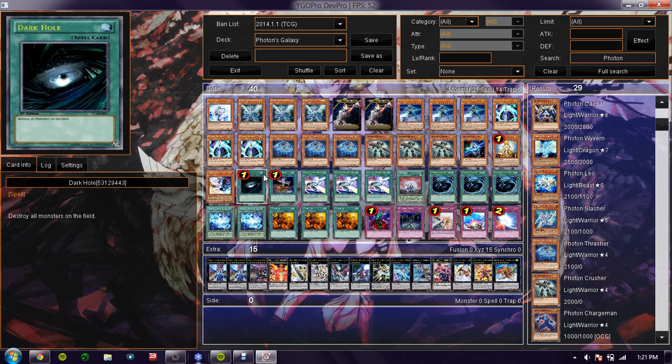For the spells, we got Dark Hole — self-explanatory, a useful card. And I'm glad it's at one, because if it was at two, I'd feel that everyone would be drawing into Dark Holes non-stop.